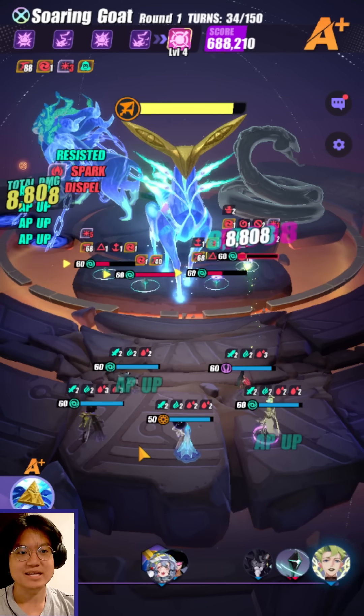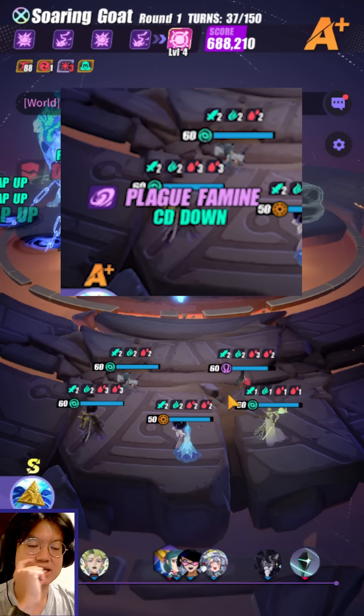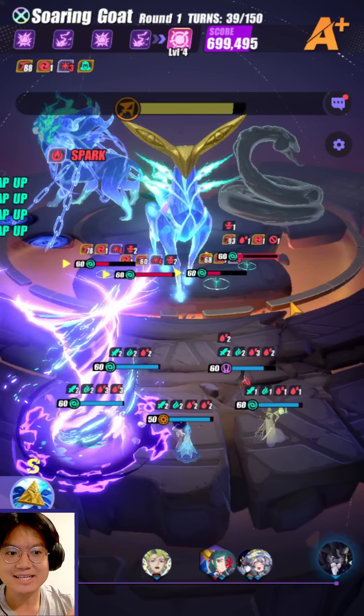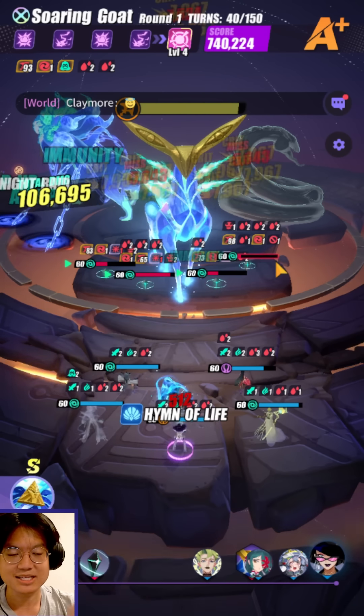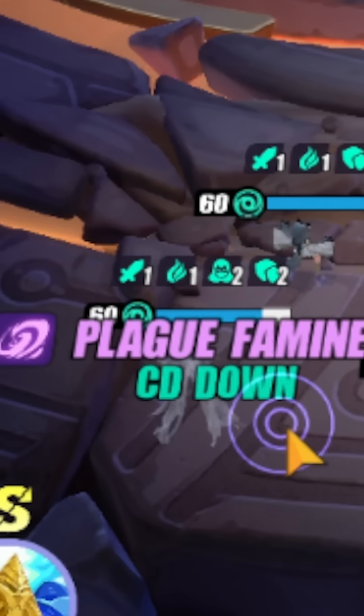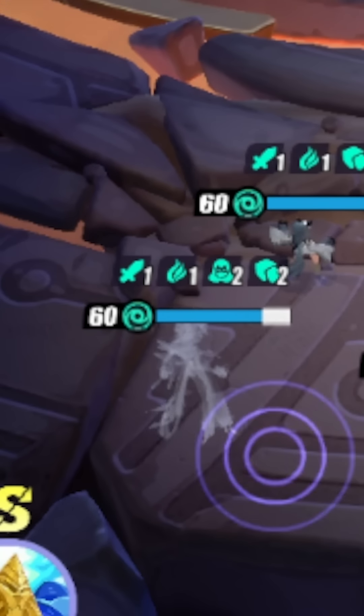There we go — Plague Famine triggered. Did you see that? This is what I'm talking about. When we kill the adds, and if they have bleeding stacks, they will cleanse themselves when they die. And by doing so, that actually reduces the cooldown of Alolin's third skill.